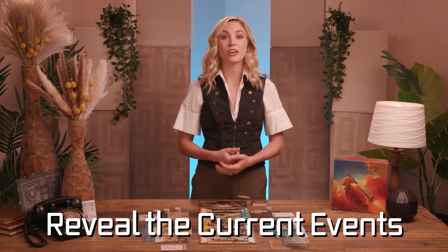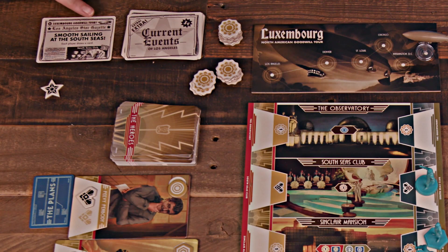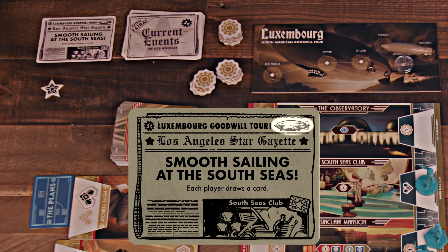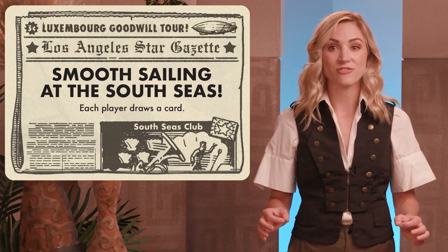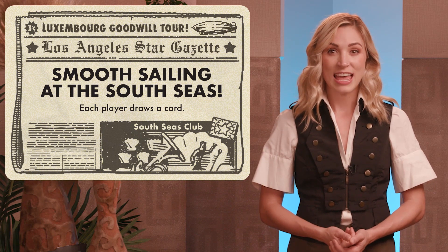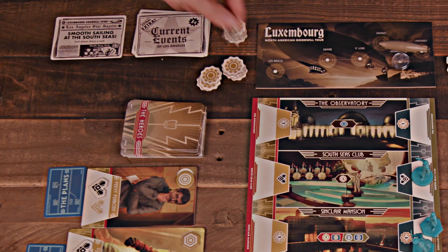First, reveal the current events by drawing the top card of the deck and moving the Zeppelin one space towards Los Angeles for each Zeppelin symbol shown on the card. Each event has an effect as well — follow the instructions as written. Then place the finale token on the location listed at the bottom of the card.